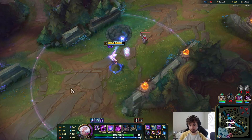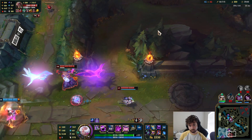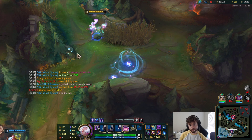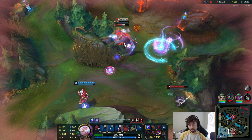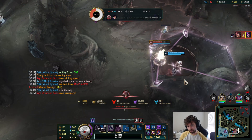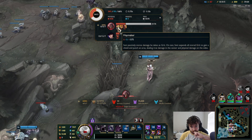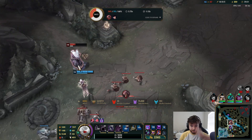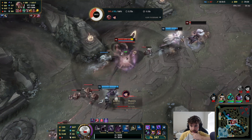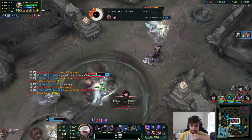I'm happy now because I have Void Staff. I can actually deal damage to Sett, plus I can buy a Blue Pot too to increase our AP even further. I think this purchase of Void is going to make it way easier to kill him. Camille damage — she's full build, literally can't get stronger, probably dealing 1,000 true damage every single time she presses Q.